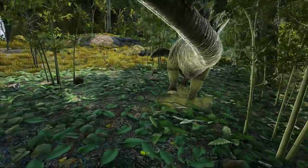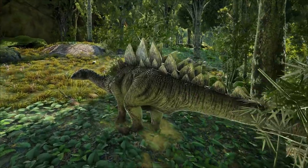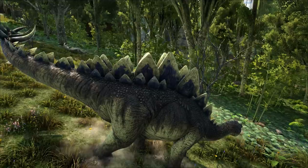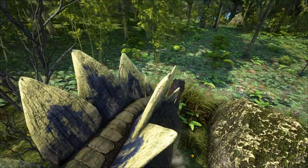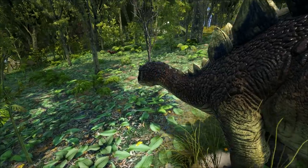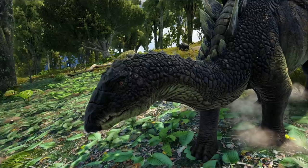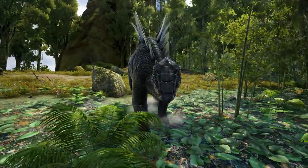Its tail has six long deadly spikes, which the Stegosaurus can use in a whip-like motion to hurt aggressors. There have also been sightings of Stegosaurus with only four spikes. Though the spikes seem like a deadly weapon, in reality the Stegosaurus cannot use its tail with pinpoint accuracy. If attacked by something like a Tyrannosaurus rex, rather than killing it, the Stegosaurus would most likely only be able to cripple it.